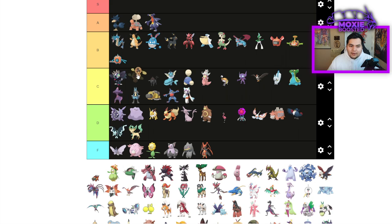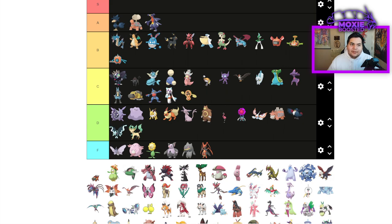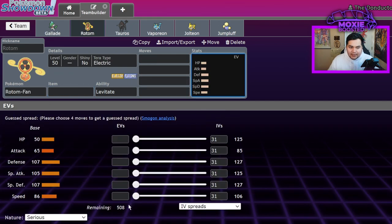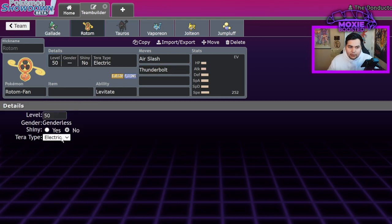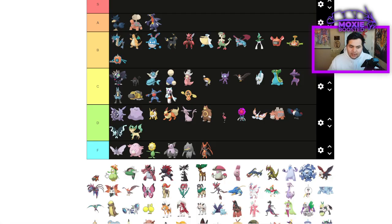Rotom Fan — not that great, so it's going to be C tier. Though — what if we run a bulky Rotom Fan set but we now have access to Air Slash as a secondary STAB on top of Thunderbolt, and the Tera we run just turns it into Rotom Wash again? So now it also beats Grass types — run Tera Water with Terra Blast plus Nasty Plot. Walls out Garchomp, which is really funny.